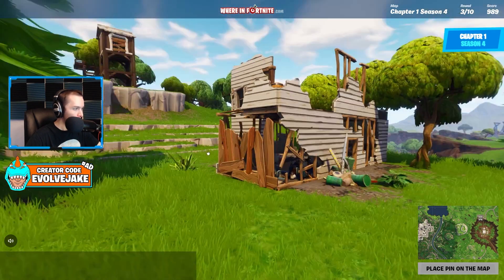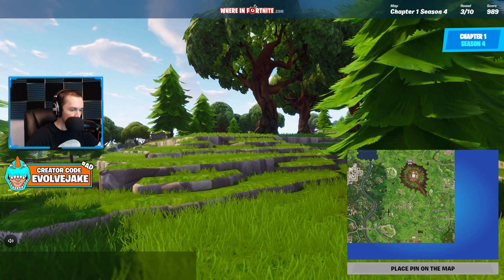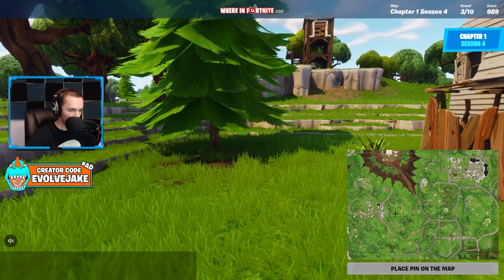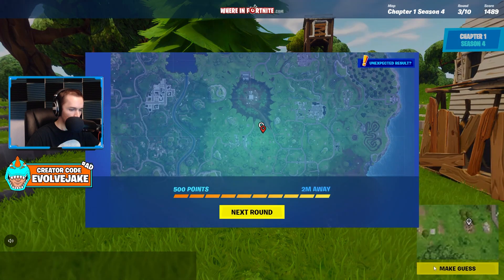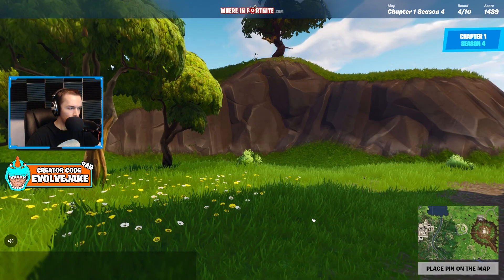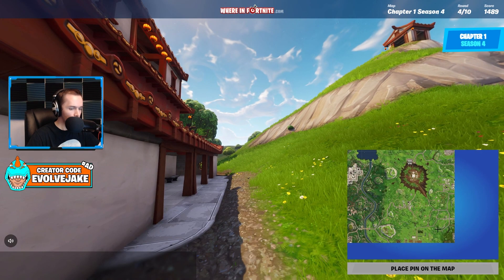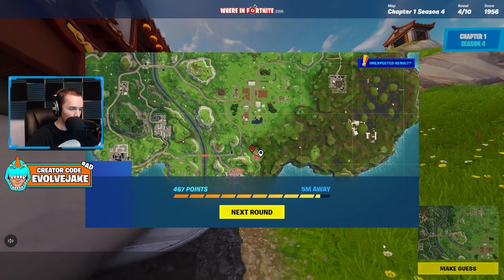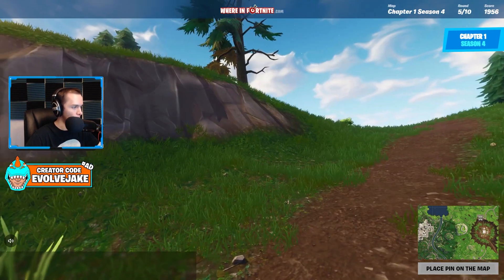I'm pretty sure this is the platform above Salty Springs — we're like right here, yep, two meters away. This is Lucky Landing — specifically the outskirts, there's a little small temple right here. Yep, perfect. I'm not trying to be as precise as possible, just more of a general ballpark — a few meters off is fine.